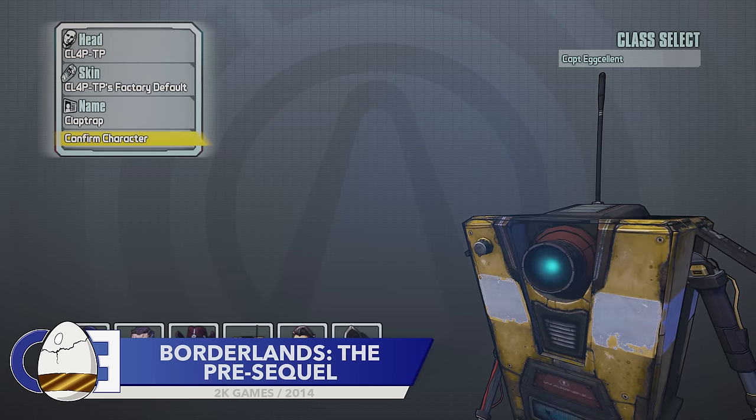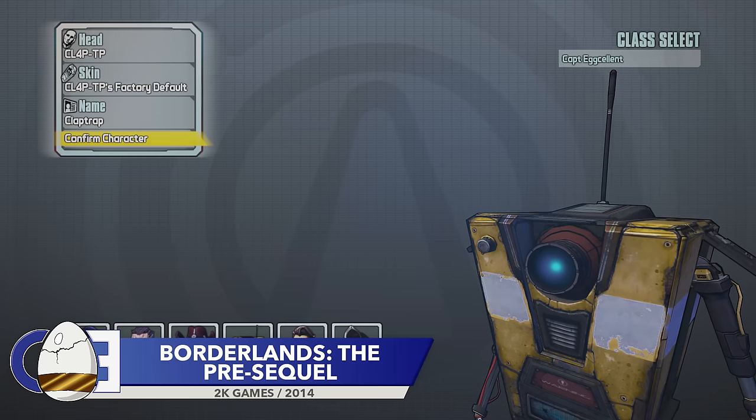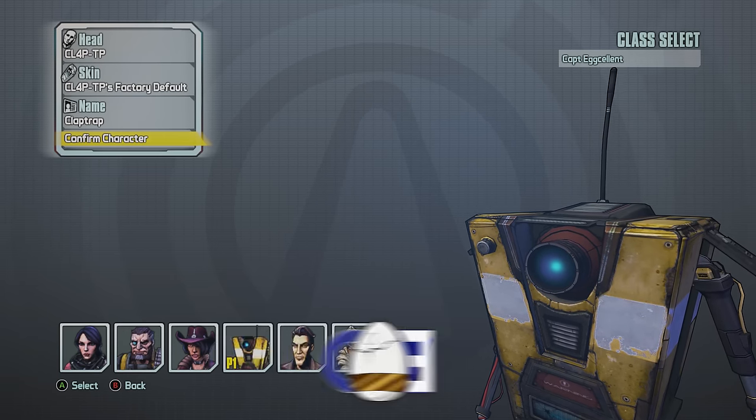Did you know that in Borderlands the Pre-Sequel, if you try to select Claptrap as your character, the game will do everything in its power to convince you otherwise?